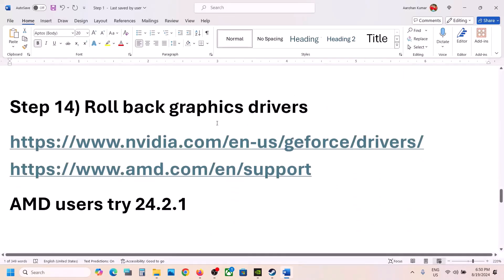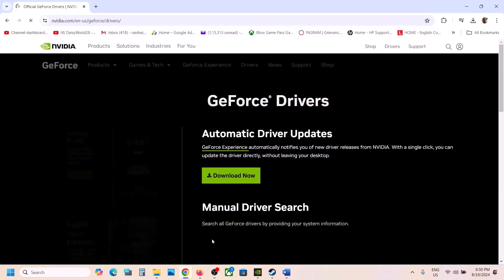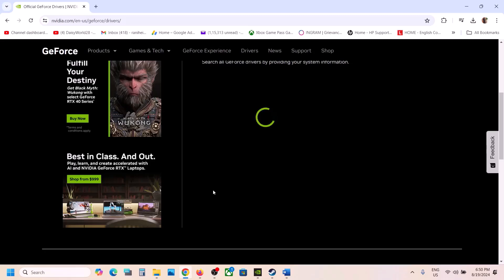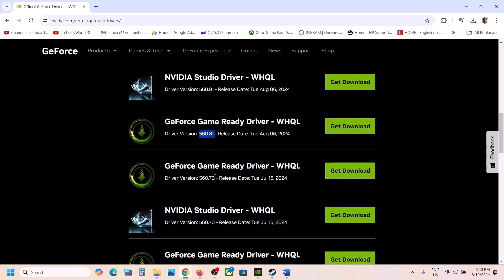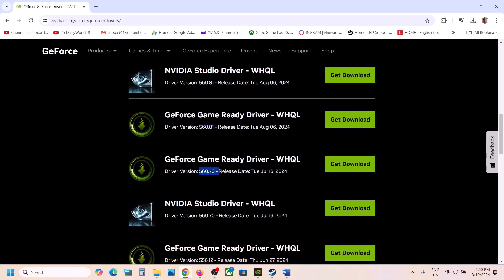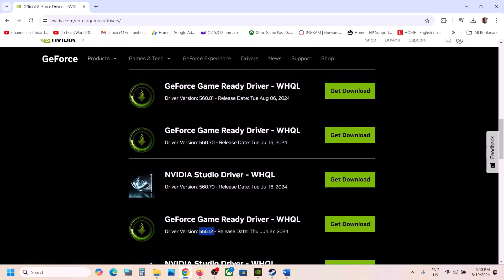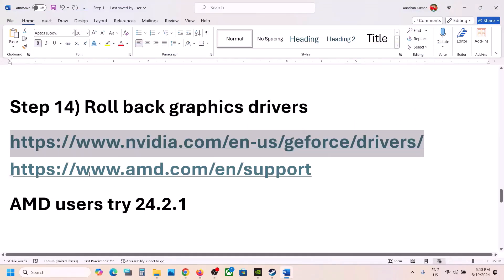The next step is to roll back the graphics driver. For many users the latest driver is not working, so you can roll back to a previous version. Search for your graphics card and operating system, then scroll down. The latest version right now is 560.81 — you can try 560.70 or maybe 556.12. When you install it, go for clean installation and put a check on 'Perform a clean installation,' then restart your computer.